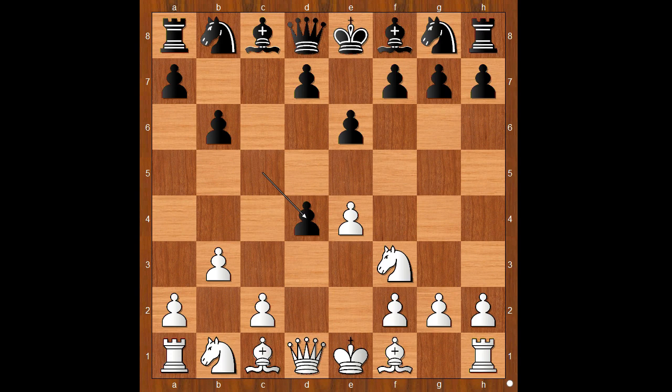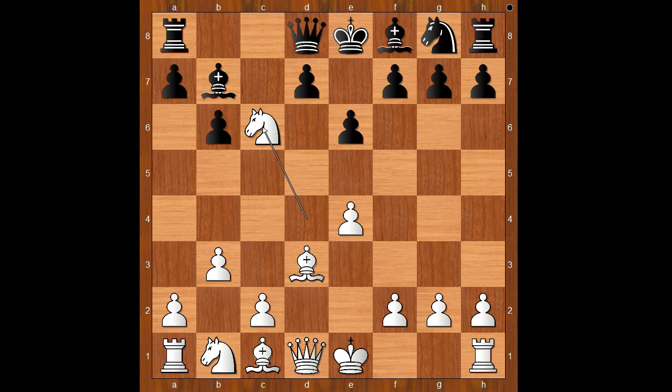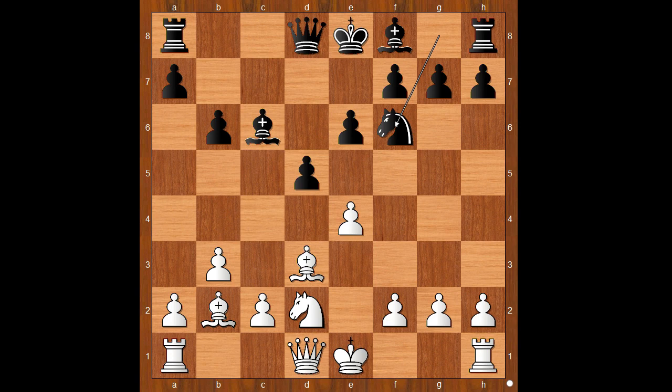Back to our game. cxd4 was played, knight takes on d4, bishop to b7, bishop to d3, knight to c6, knight takes knight, bishop takes knight, bishop to b2, d5. Knight to f6 is the most played move, but d5 was played. Knight to d2, knight to f6. And now e5, attacking the knight and gaining space on the board — it's something similar to the French defense advanced variation.